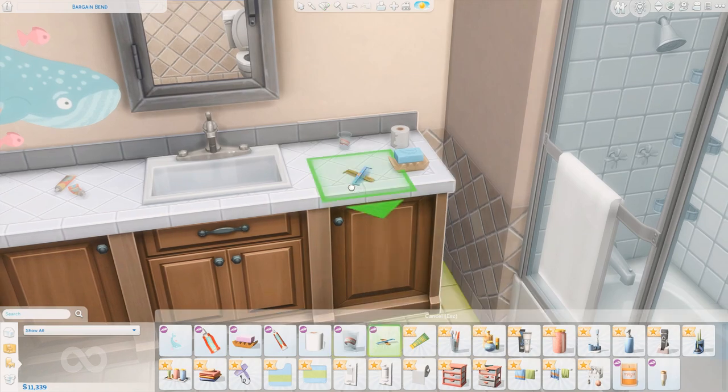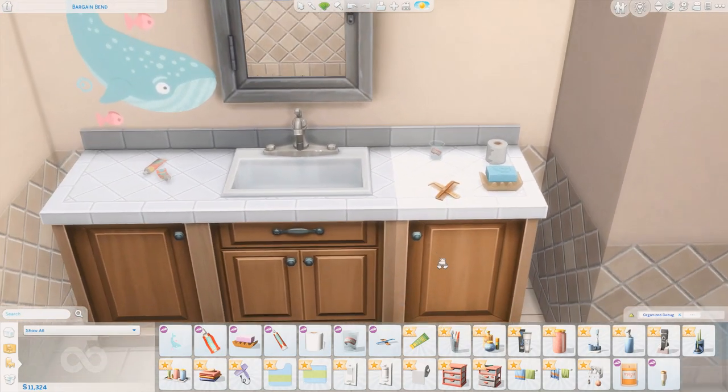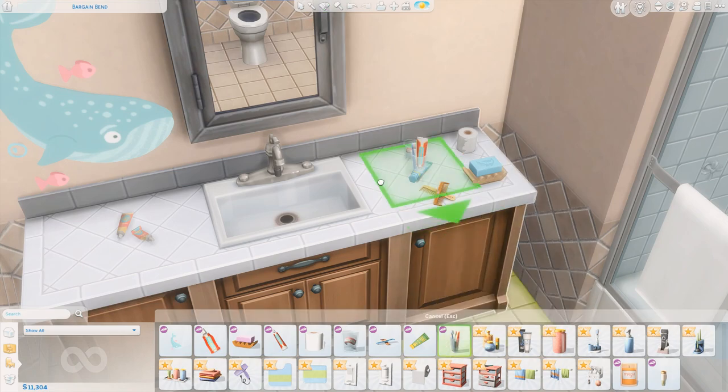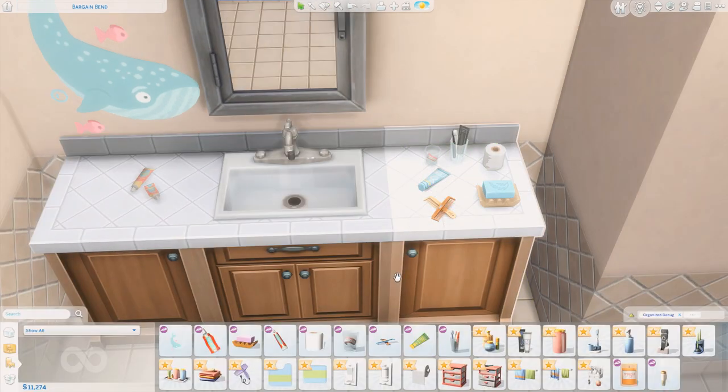We also have some combs here. Taking a peek at the swatches — got some basics and a couple of colors in there as well. Very nice. We have a lotion bottle. I like that things are just laying down and not standing up. I feel like we have too many things that look pristine and in their place in the Sims. And I'm so excited about this — a new toothbrush holder. We've had the same one since base game, and this one actually has toothpaste in the cup. Look at it. That is beautiful.